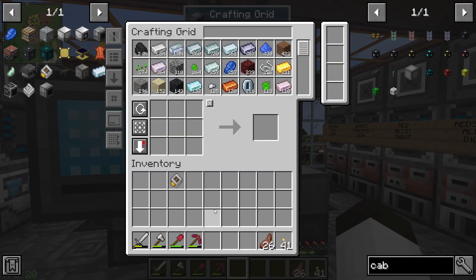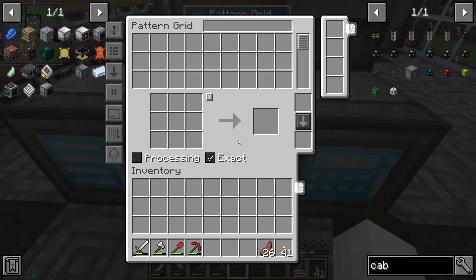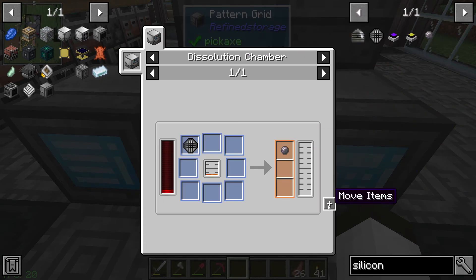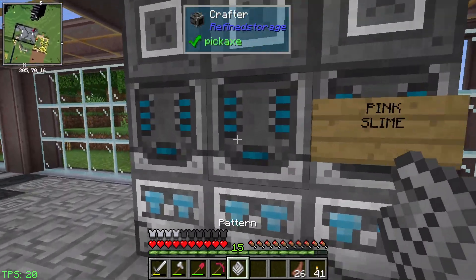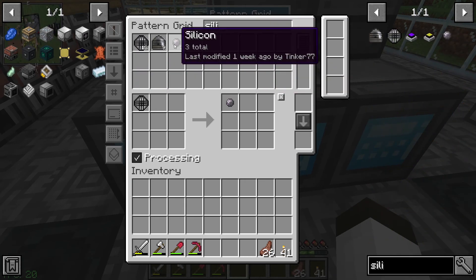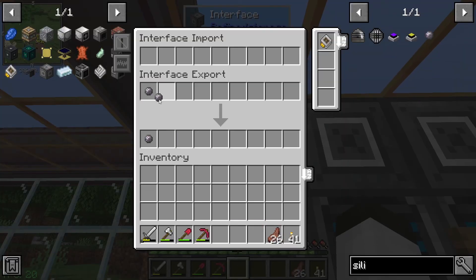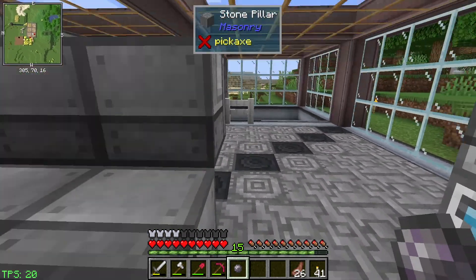Okay, the stack is done. We need to get a pattern for this - we're making silicon. Put that in and we need a pattern. We're running low on patterns - need to check why it's not making patterns. Here's the pattern and I want to have 32 silicon on at all times. I'll right-click, say 32, hit set, and it should start making that for me - bringing in the lava and the silicon bowl.